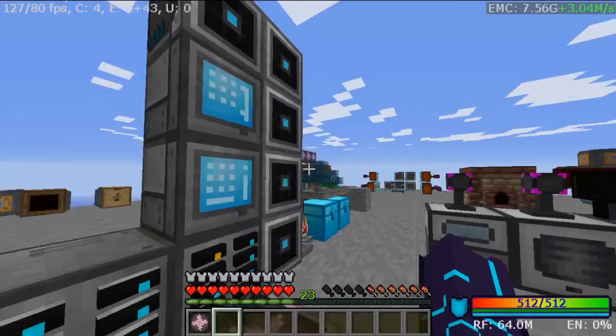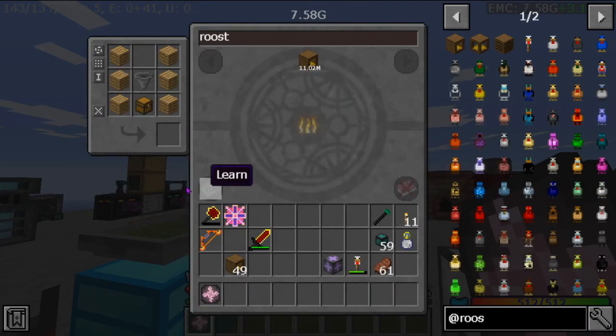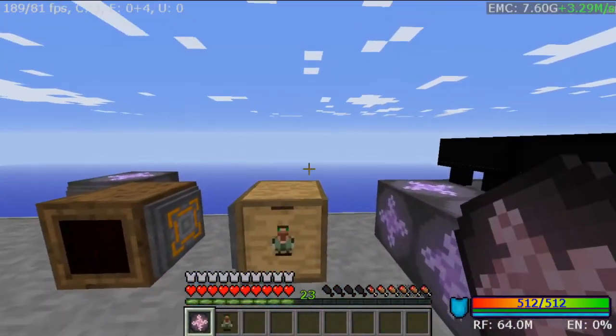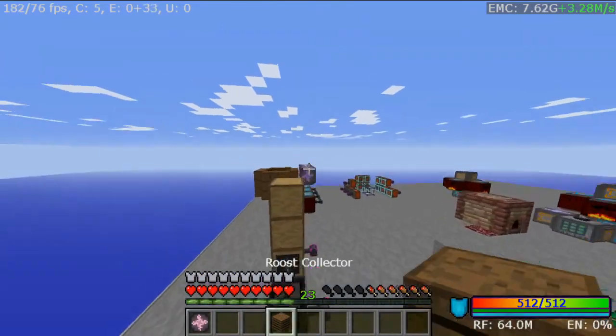So now what we need is a roost collector. A roost collector should collect all the roosts in the nearby area. Will an emerald chicken work or does it have to be a vanilla one? Okay, no — it can be any kind, so that's good.